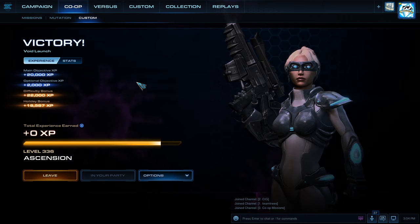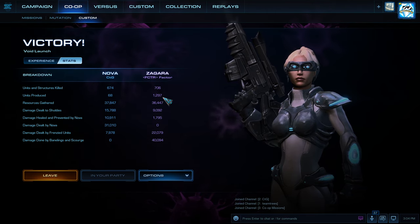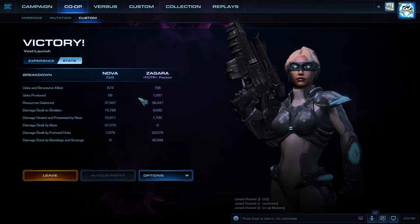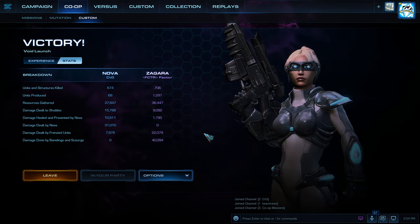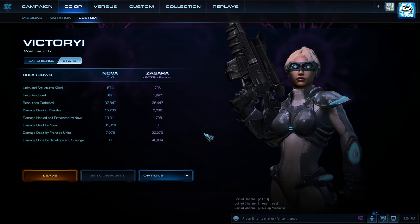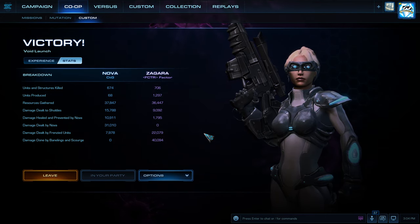Pretty well — not full clear, of course, that was pretty obvious, but pretty well. We were able to take over Amon's base, use an offensive commander. Ally had slightly more kills, like 5%. Ally had more kills, but I had more shuttle damage. I thought it would be the other way around — Nova is pretty good at killing things, but Zagara would have Scourge for the shuttles. I guess that didn't happen in this game. I saw he had corruptors, so that could be why the situation was reversed.